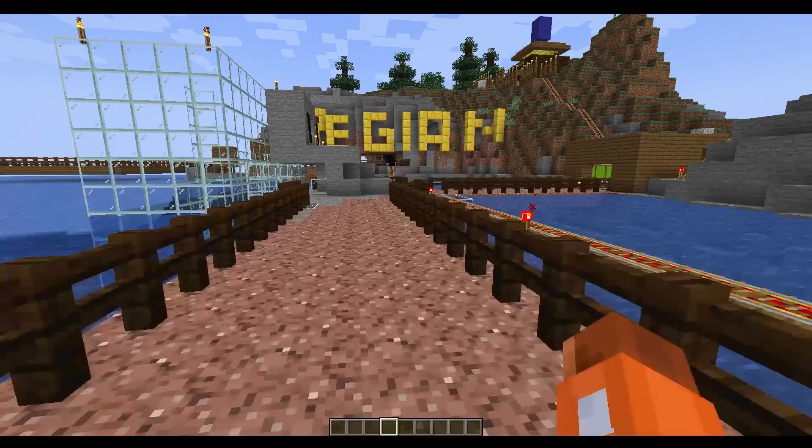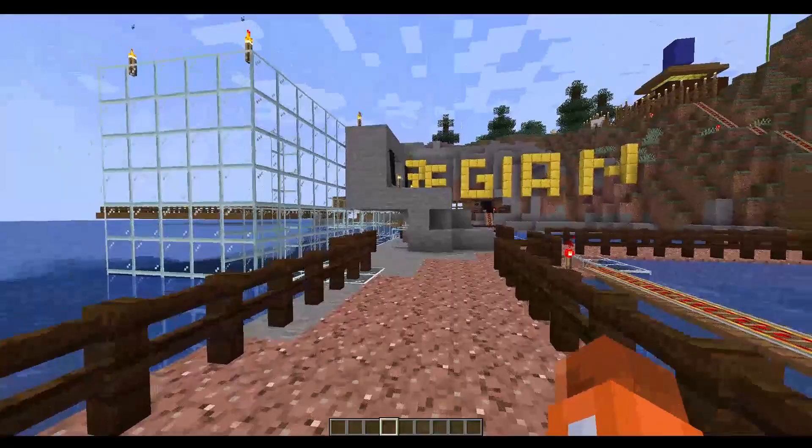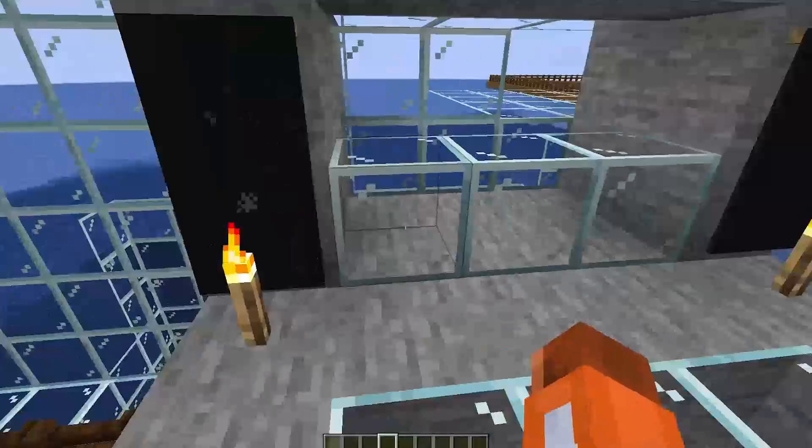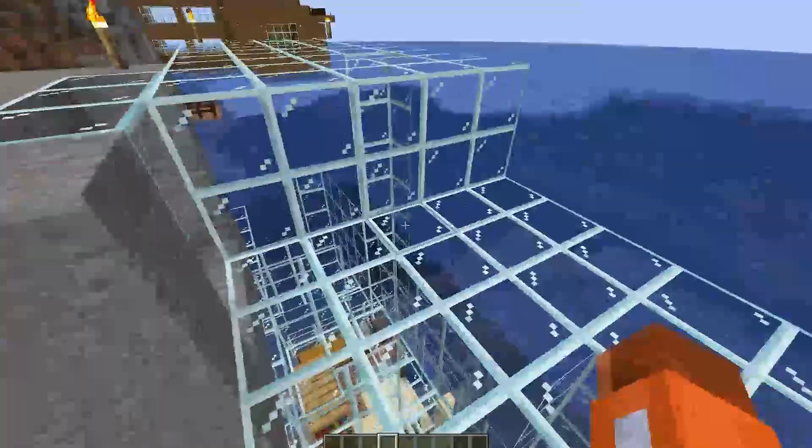We spawn on an island with a glass thingy on top. As I am using Minecraft 1.19, I am getting 12 frames per second, just like my old laptop. We'll begin the tour by looking at this glass structure. Originally I built this to house a Dinnerbone sheep, however that got deleted after updating the server to 1.13.